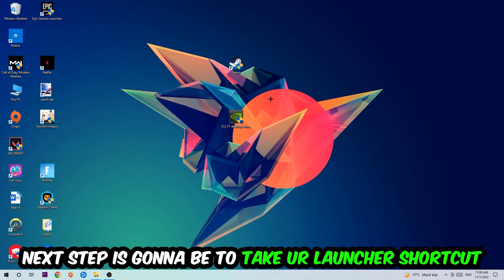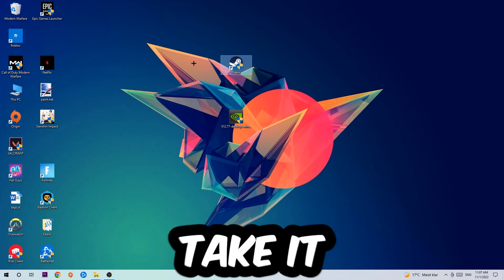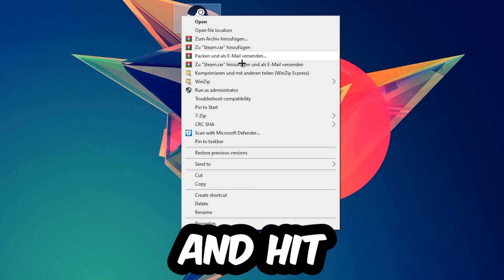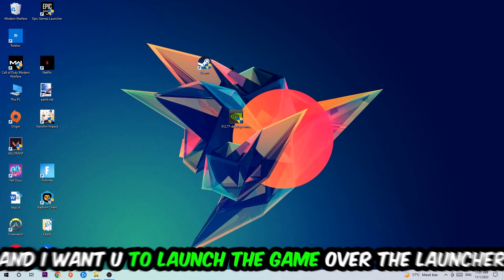The next step is to take your launcher shortcut or your in-game shortcut on your desktop, right-click it, and hit Run as Administrator. Once you click Run as Administrator, your game or launcher will pop up — launch your game through the launcher.